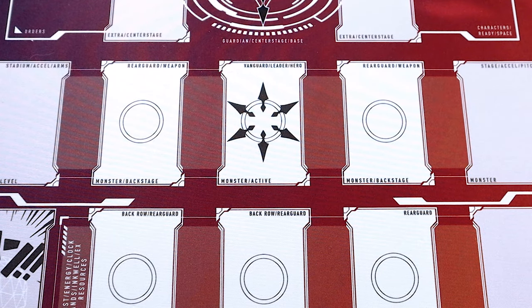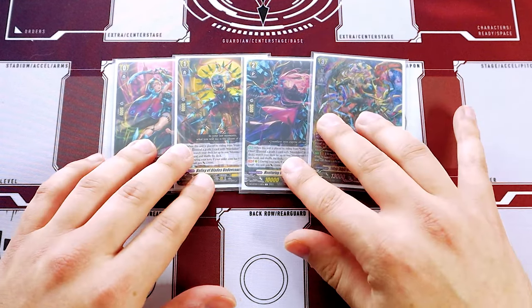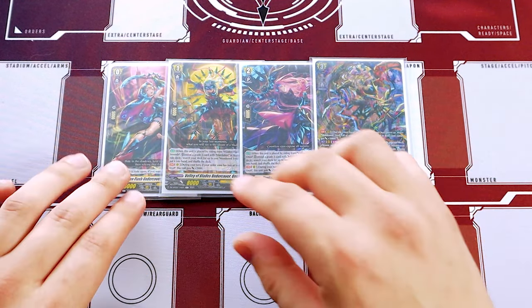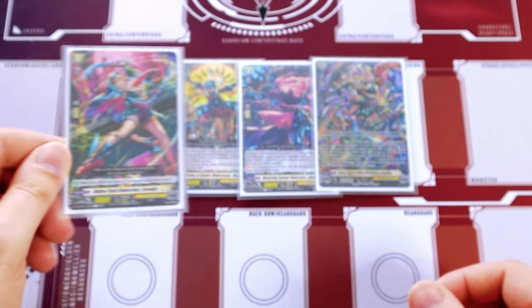The first thing we're going to do is go into the ride deck. It's going to be all of the undercover ride line cards. The starter is Surrendous, which like every starter going second, you draw a card.